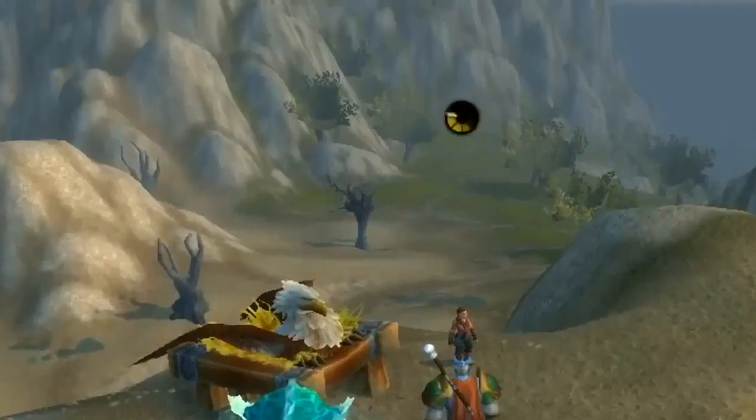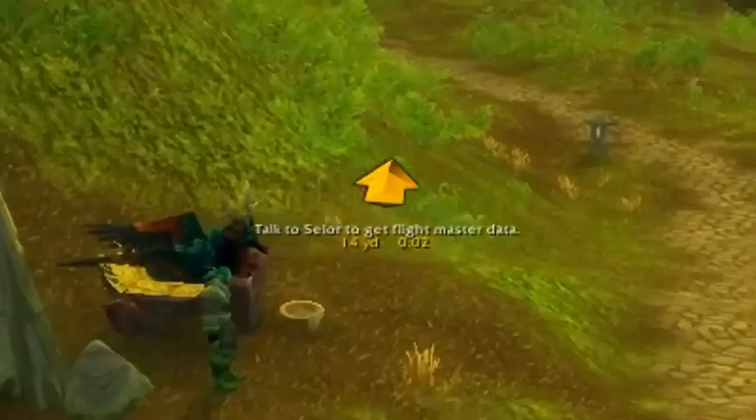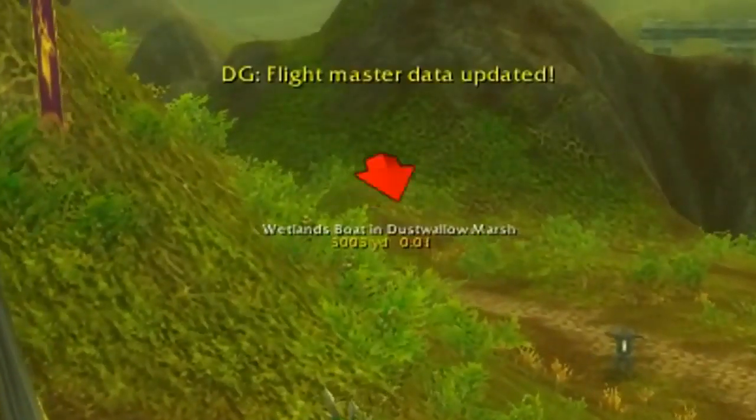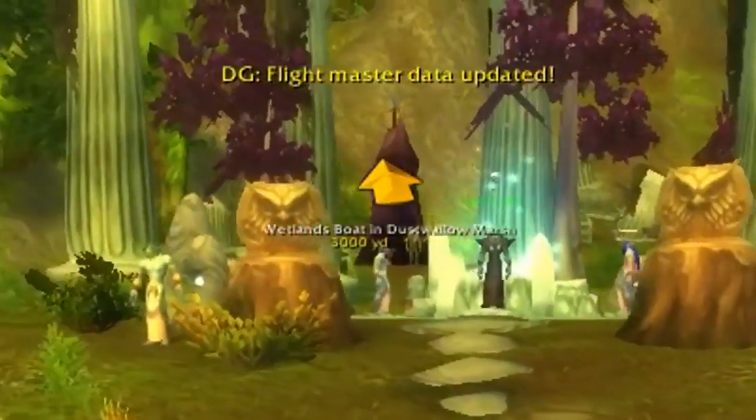You might have not noticed this, but the taxi system has been greatly improved. It uses less CPU resource so that it won't drop your frame rate, and it automatically recalculates the route when you go off course. Think of it like a GPS for World of Warcraft.